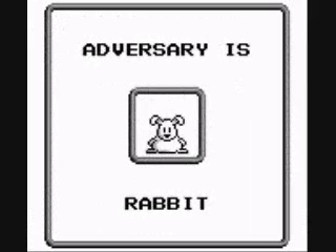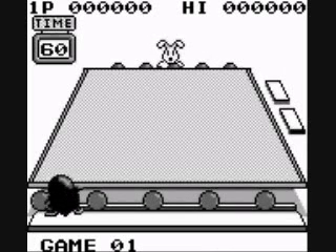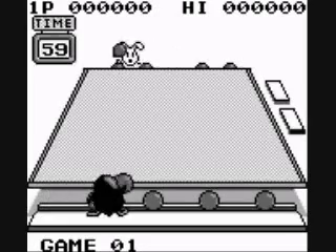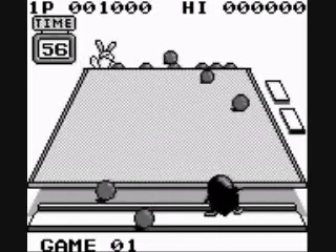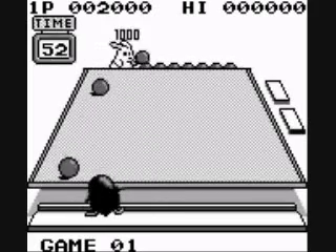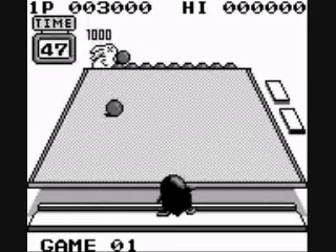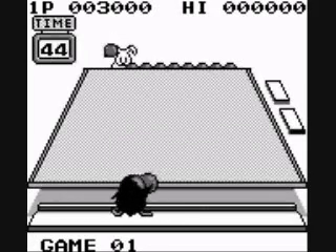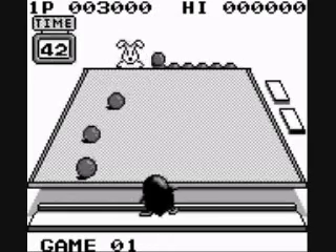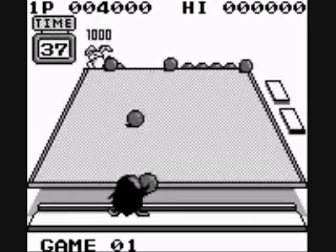Let's start off with the rabbit. Look at him hopping up and down. Here's what you do in this game: you grab a ball and roll it across the board in the hope of hitting your opponent — it's like dodgeball except more fun. Every time you hit your opponent, you get 1,000 points. Your main objective is to get all the balls on your opponent's side, and if you do that, you win.